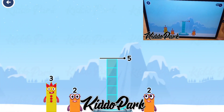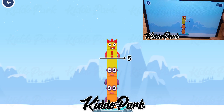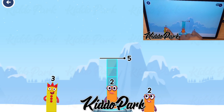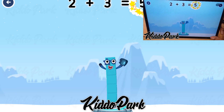Add number blocks to make 5. 3, 2, 2, 3, 2, 3, 2, 1, two, two, three. You got it. Two plus three equals five.